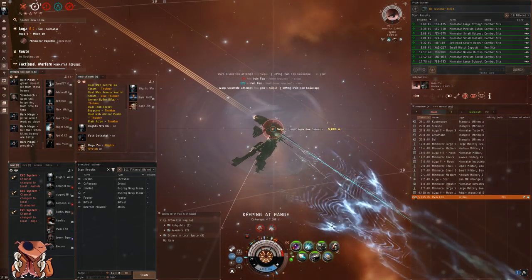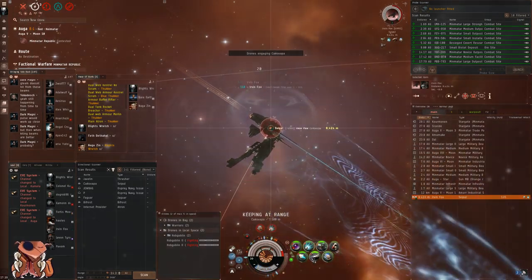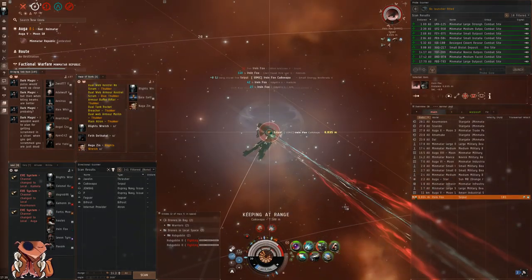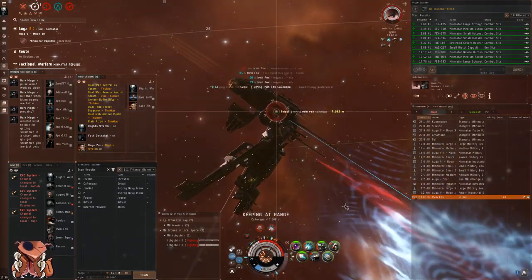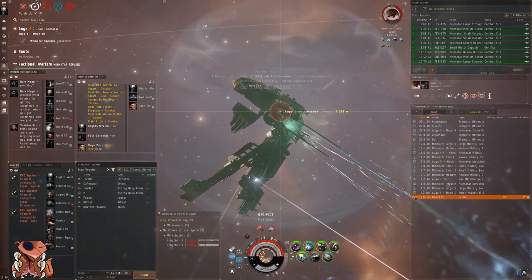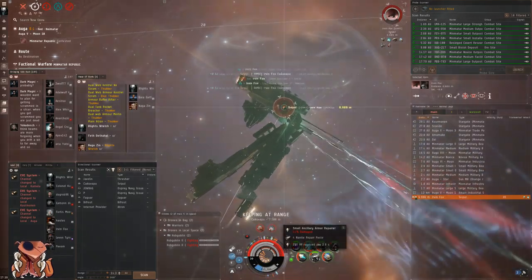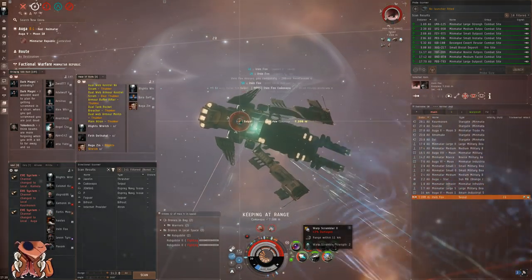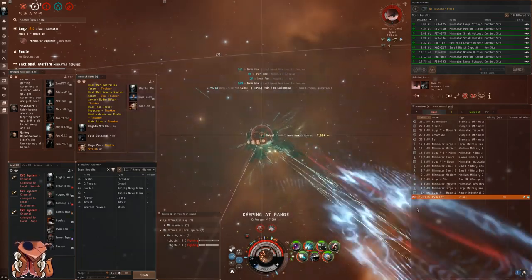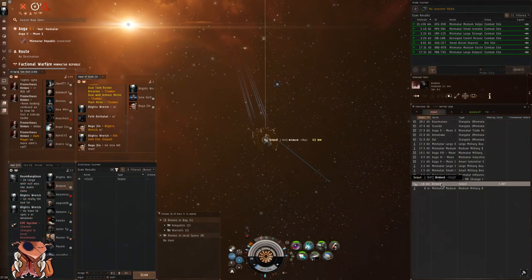We have a couple of fights against Svipuls. These Svipul fits are interesting — not how I'd run them. You'll see that this guy's in sharpshooter and he's still getting occasional hits on us. I'm orbiting at 7.5k. We can pull it out further to like 9k or 10k if we overheat with the T2 scram. He sticks with hail this whole fight — had he switched to barrage or even faction ammo, I think he would have done a far better job. That 'load hail, never fail' mentality is bad. We end up taking it without taking very minimal damage. He ends up switching to propulsion trying to escape, but that doesn't do him any good.